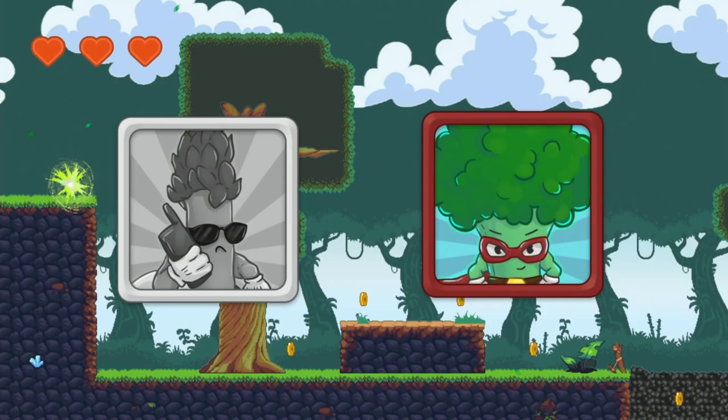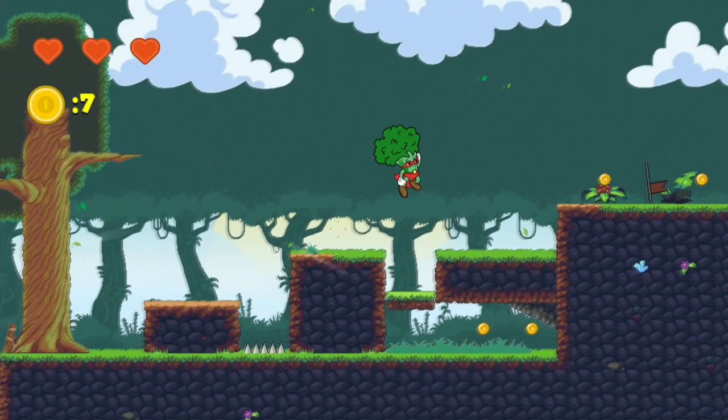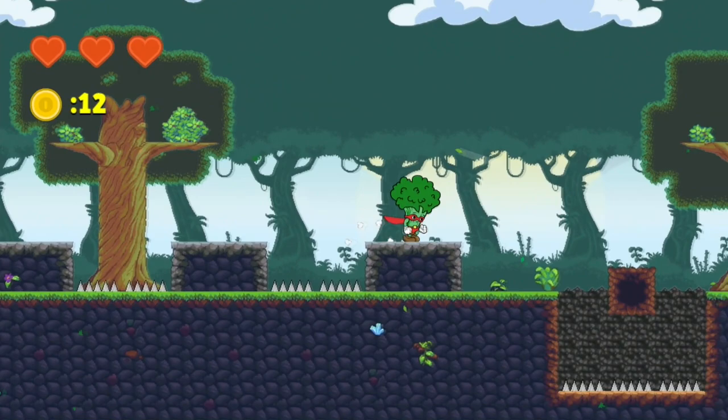Welcome to my platinum walkthrough for Mr. Proko and Company. The game is a 2D classic platformer and the story is simple — junk food has appeared in the city and Mr. Proko needs to save us. The game has 20 levels and to unlock the platinum we just have to complete all the levels. There are no collectible or miscellaneous trophies — just complete each level and the platinum is yours.